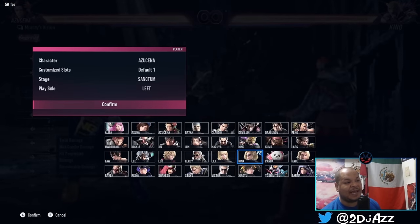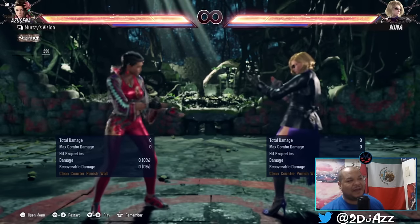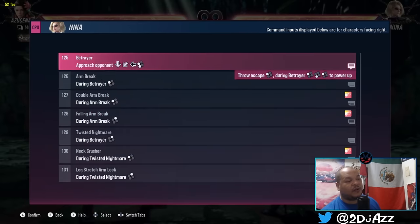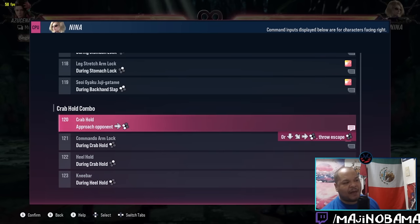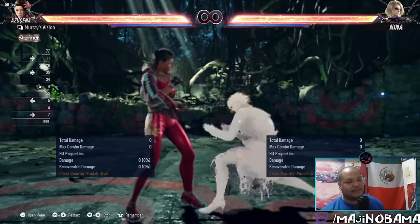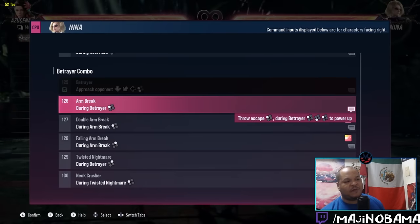King isn't the only character with this kind of stuff — there are others just as scary. For example, Lidia. With her, similar to King, she's also a hidden threat and a very oppressive character to deal with as a low-level player. She's a huge knowledge check — she can be very suffocating to play against, especially given the way Tekken 8 wants you to play. She also has chain throw stuff. If you go to the bottom of her move list — backhand slap, no crab hold — but out of her back sway she has a throw that you cannot break.